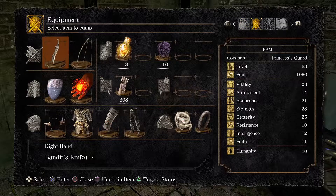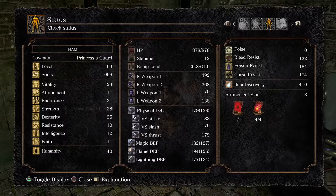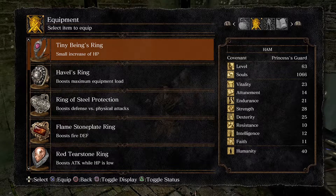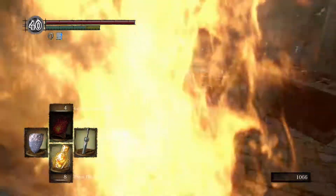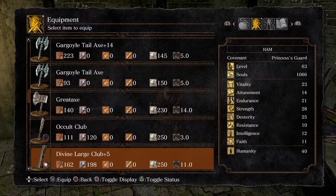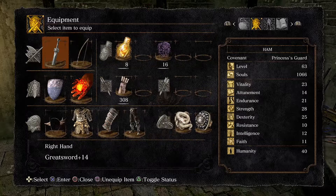Back at Andre - I got the greatsword leveled up to plus 14. That's quite a lot more weight so we're down to mid rolls unless... yes, fast roll with Havel's ring. We'll wear that for a while and monkey around with this greatsword. While I was here I also grabbed a large club off one of the boulder chuckers down in Blighttown.